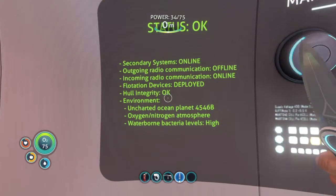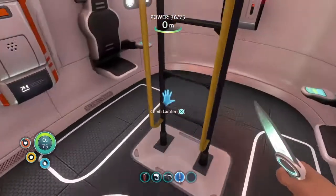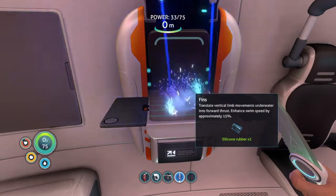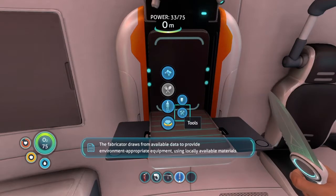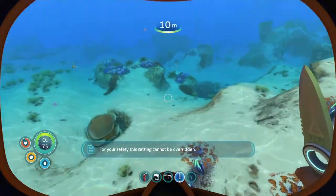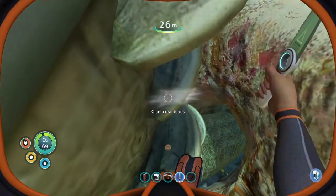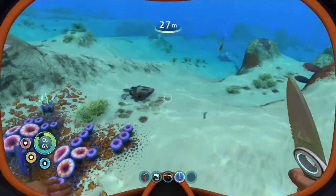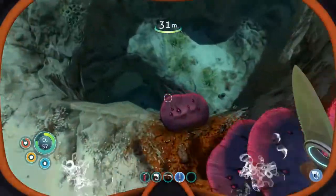4546-B oxygen nitrogen atmosphere, which means we can breathe. Waterborne bacteria levels high. The fabricator draws from available data to provide environment-appropriate equipment using locally available materials. Now we swim faster - mighty convenient, especially until we get that sea glide. And now we got something to do with all that salt. I'm gonna get some quartz and then make some glass.